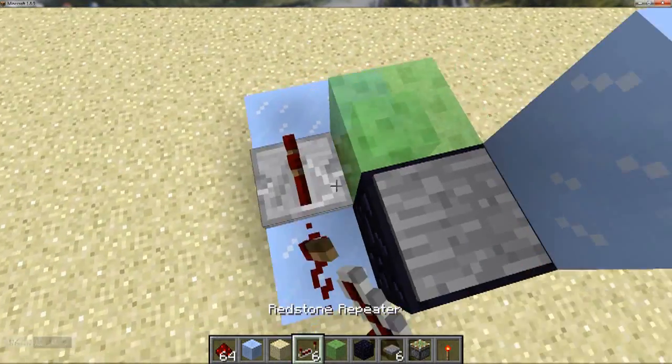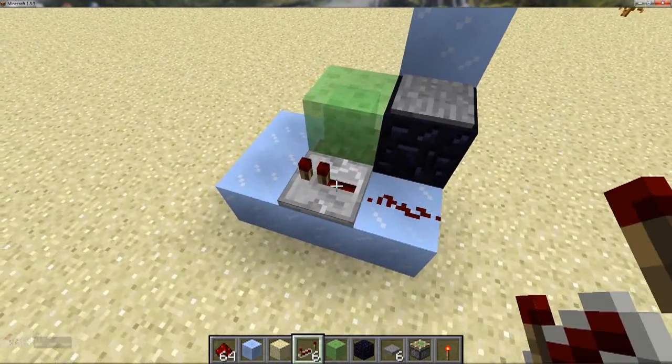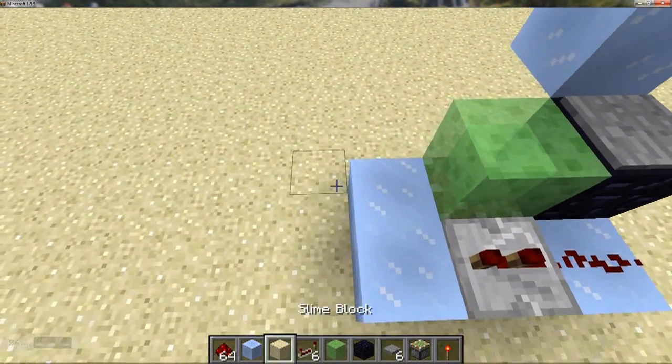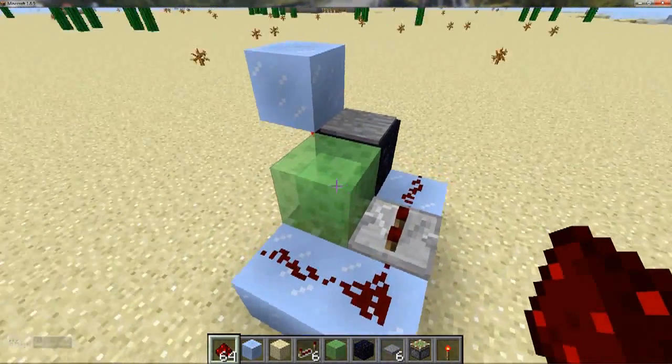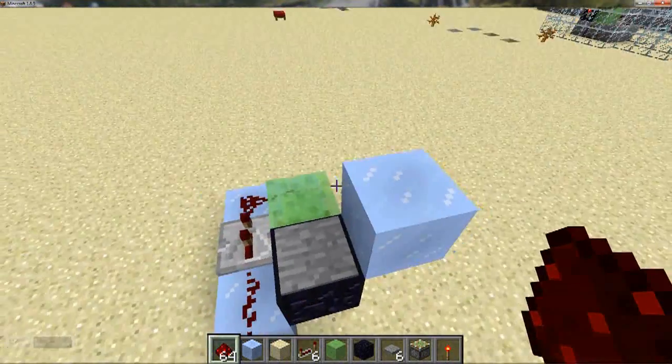Then redstone, redstone repeater — tap it once — and then two more pieces of redstone. This is just for the elevator component of this.